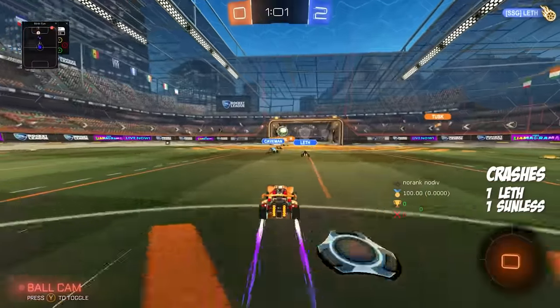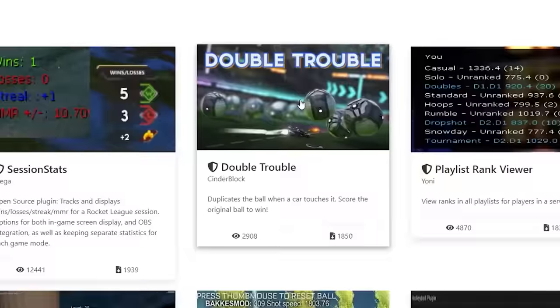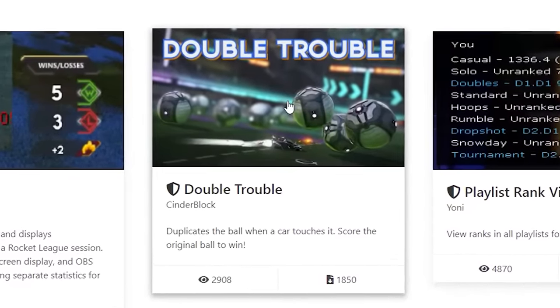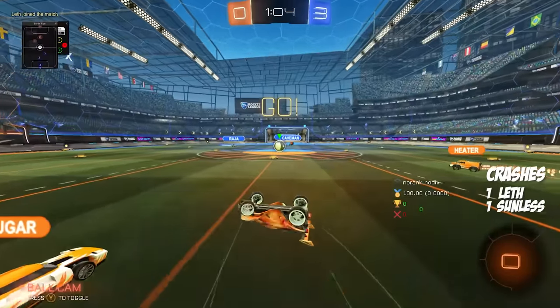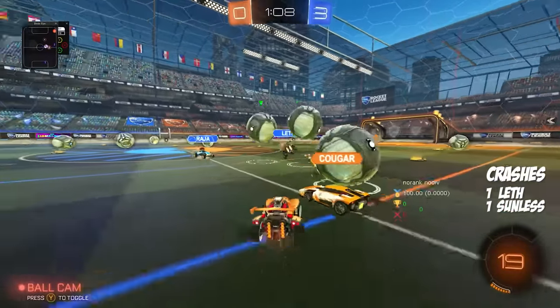Raja just came in there and killed himself for that. Can I be in? Come on. Oh, caveman. Caveman wrecked me. I'm going to add double trouble. Oh my, okay — this will give me a huge advantage. I know it. Wait, I know the secret to this one.